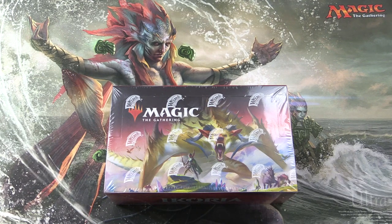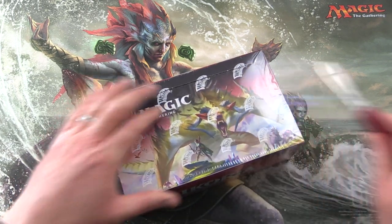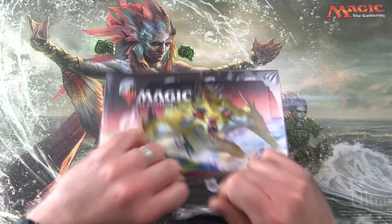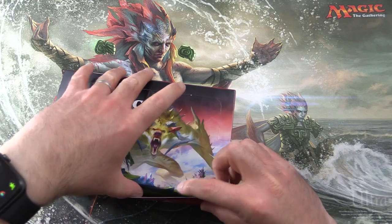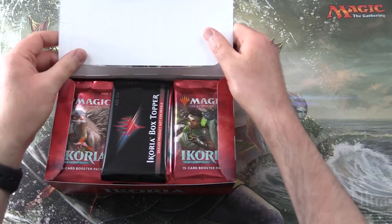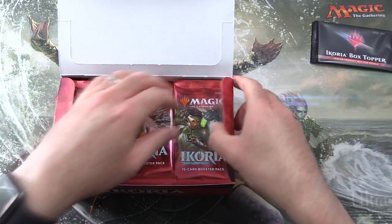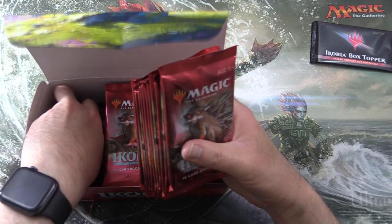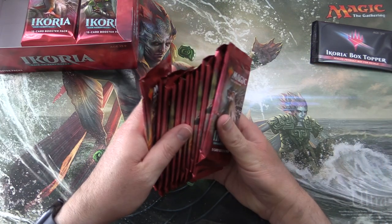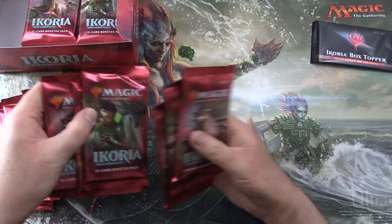Today on MTG Unpacked, we're getting stuck into a brand new box of Ikoria: Lair of Behemoths. We'll be snacking on this one today - grabbing 12 packs and hopefully we'll also see if the box topper looks in good shape. So I'm just going to grab the first column here - should be 12 packs: 3, 6, 9, 12.